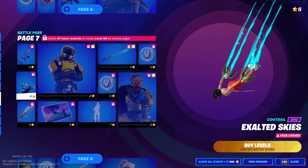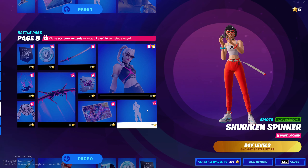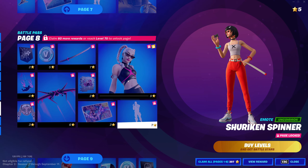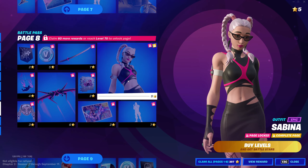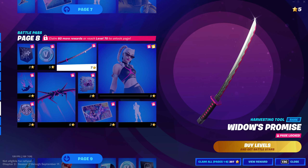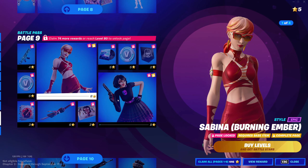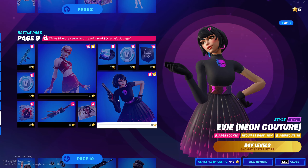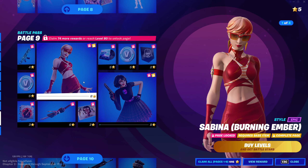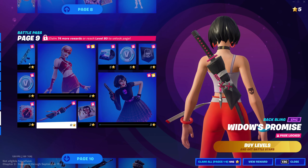Exalted Skies. Shuriken Spinner — this was in the trailer, nice. Sabina on page eight. Widow's Promise — there's a lot of sword pickaxes in this. Another big glider. Another style for both these skins. Back bling — anything else?